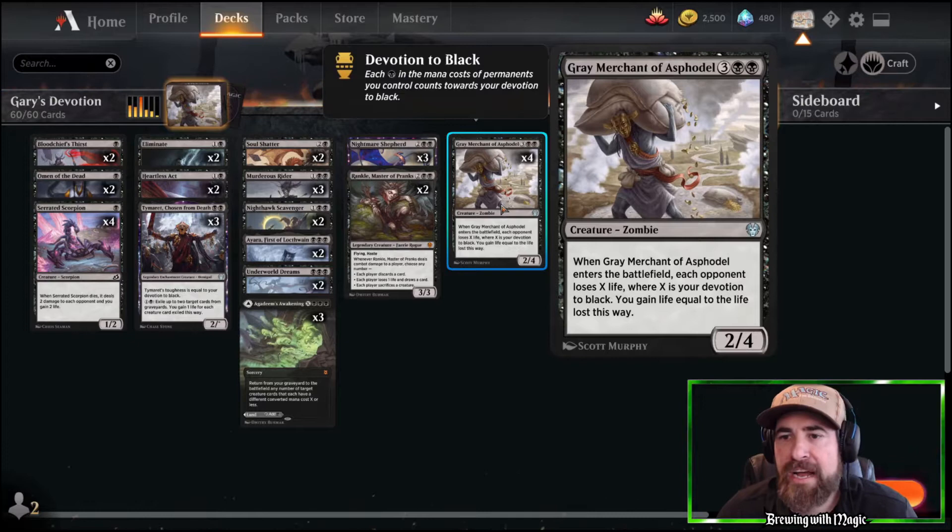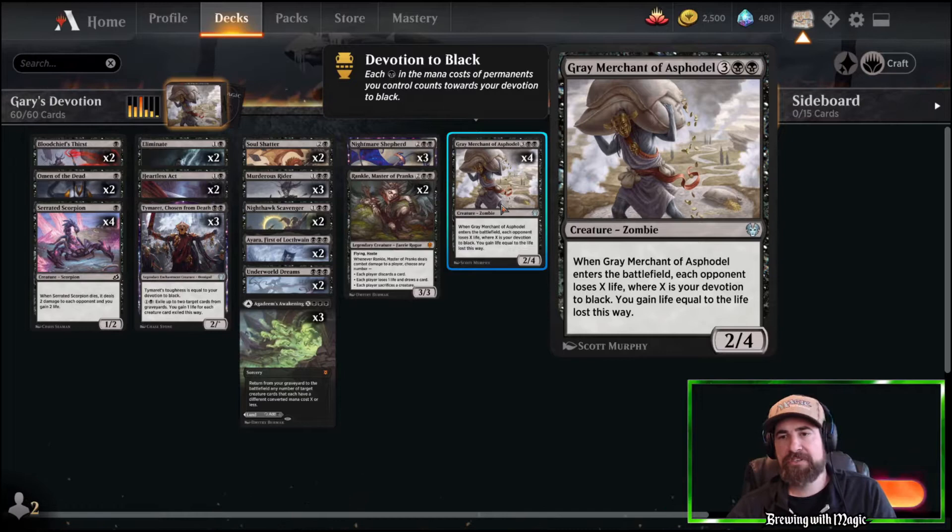Grey Merchant of Asphodel — good old Gary — is two black, three colorless, a creature zombie, and a 2/4. It's not an exciting creature at first glance as far as cost-to-power ratio. But when Grey Merchant enters the battlefield, each opponent loses X life where X is your devotion to black, and you gain life equal to the life lost. The life gain can keep you in a game you're otherwise losing, and it's a really consistent closer.